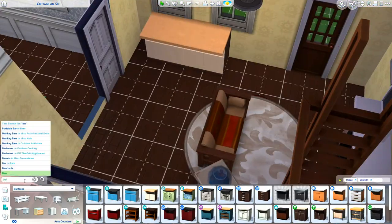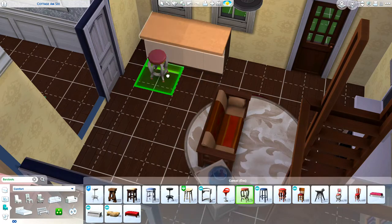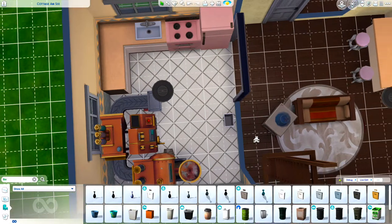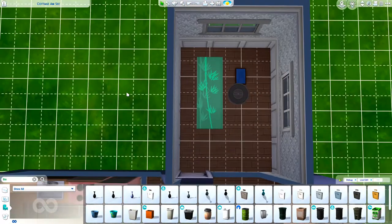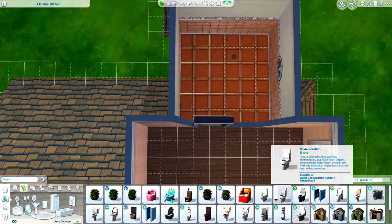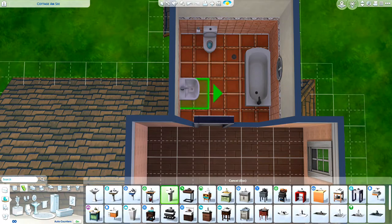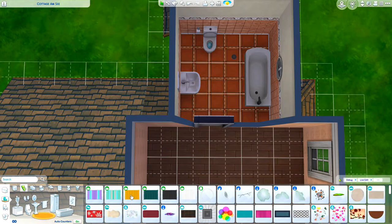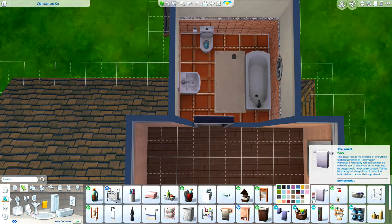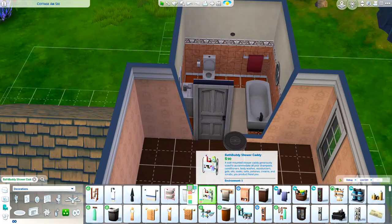Now I'm figuring out the yoga room, adding pops of color with the yoga mat and meditation stool. And here we are in the bathroom — I simply don't have many ideas for it. It's very rare that I decorate a bathroom extravagantly, especially in small builds. As long as it has the basic necessities, we're good.